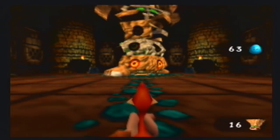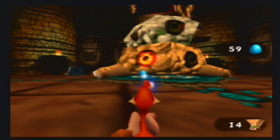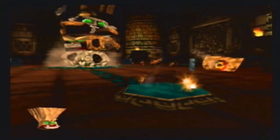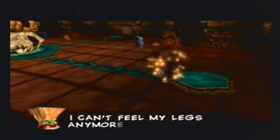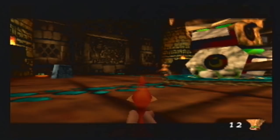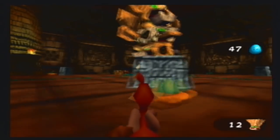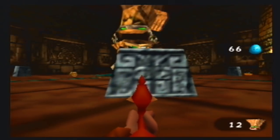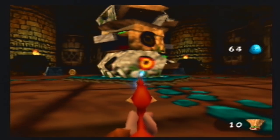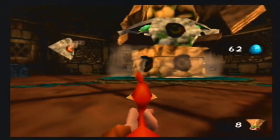We have a boss battle! Spoiler alert: every level has a boss battle of some format. Once the boss takes a couple of hits he sends his cronies after us — some boss you are. We're going to utilize our first-person shooter skills here — just shoot the little targets. He has these little mouths that'll shoot at us.